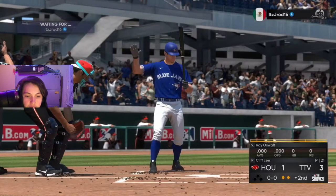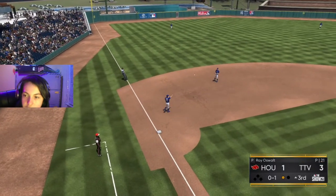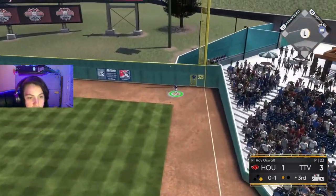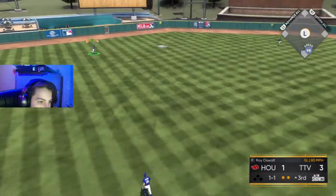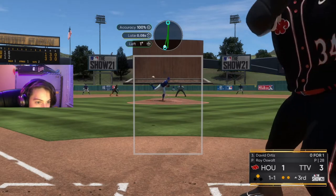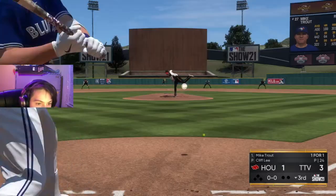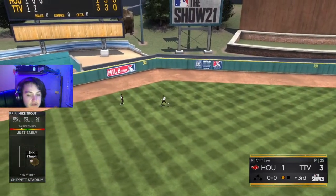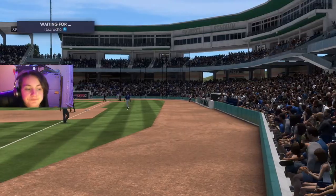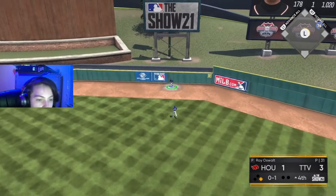We line out to first for out number 2. He pops it up — our Cap makes it for out number 1. We get him to fly out to right field — Trout makes it for out number 2. He gets it into the gap, a 2-1 double — go 4-1. We get him to pop it up — Chipper makes it for out number 3. We hit that one into center field but Buxton gets there to make the catch, out number 1. We line up to third for out number 3.